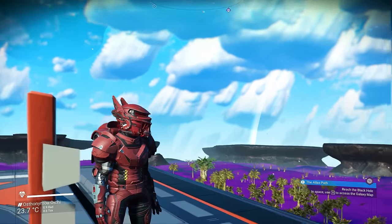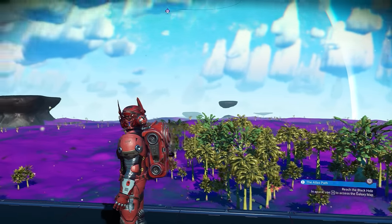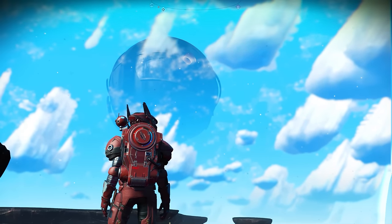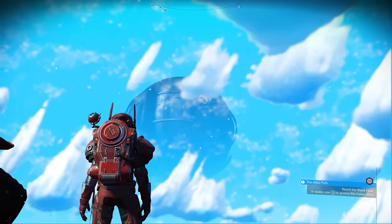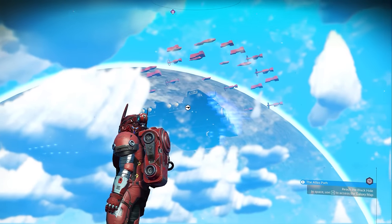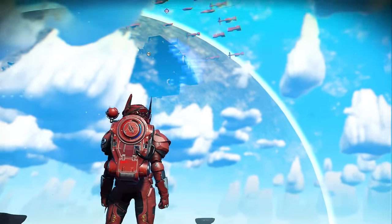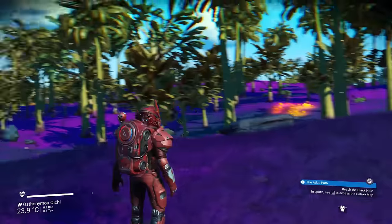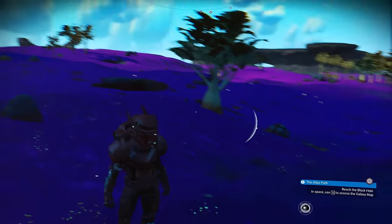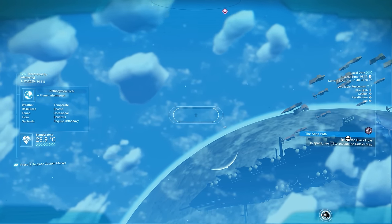This is basically where I'm spending my retirement nowadays. After achieving everything, I settled on this beautiful, lush, and almost perfect moon. This is like the most perfect moon I've come across and I found it quite recently, so naturally I had to move all of my bases over here. It looks drop-dead gorgeous — even with that space anomaly up in the sky — and I just love planets, or moons in this case, with a purple coating on them.